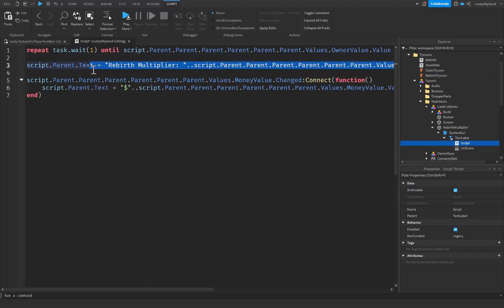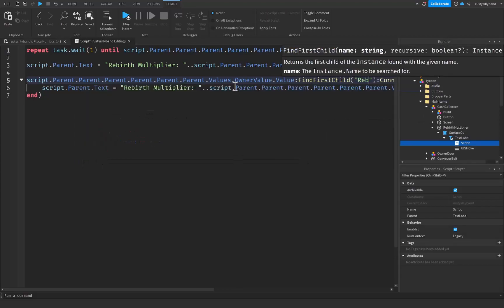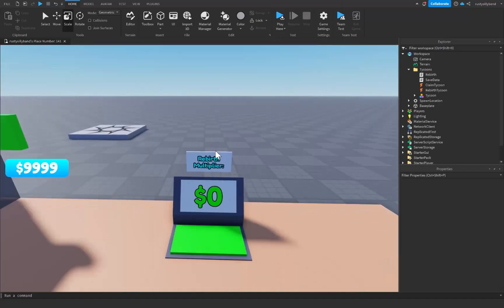We paste in the full line for the text update inside the function and add the end back. This will change the text of the screen whenever the value changes. Then we use that same owner value, call FindFirstChild for our 'RebirthMultiplier', and append .Changed to create the event function that fires whenever our rebirth multiplier gets updated.